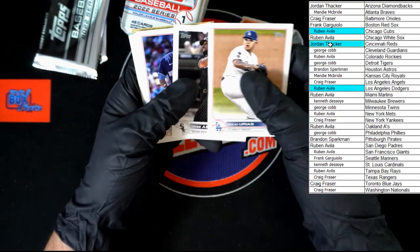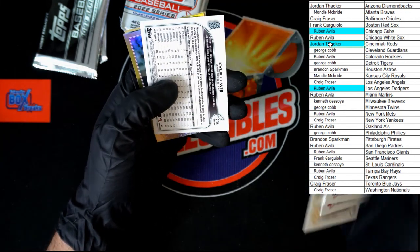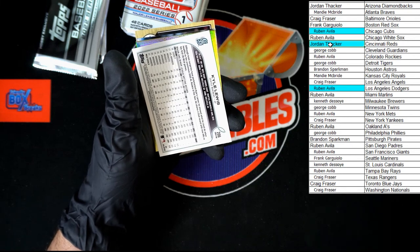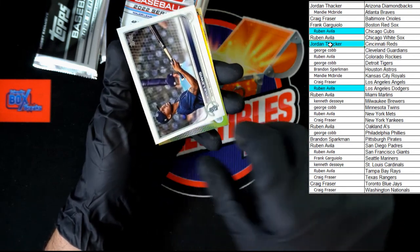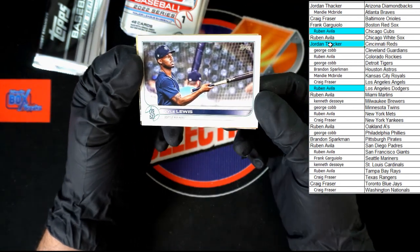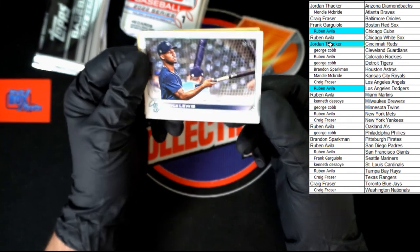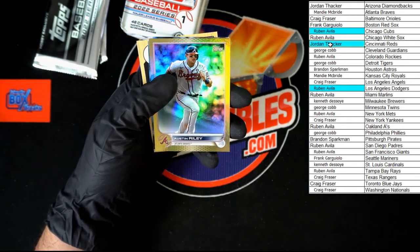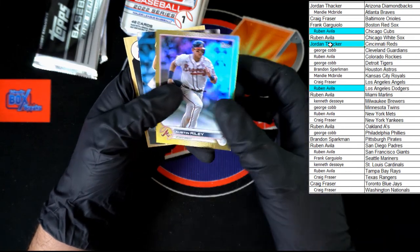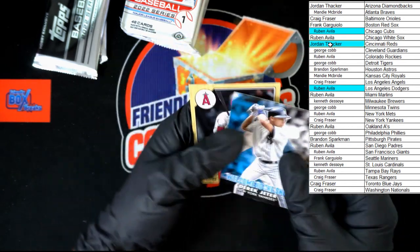Urias, Abreu, Hendrix, Darvish, Perez, Keller, Kyle Lewis — Kyle Lewis short print right there going to the Mariners, going to Frank G. Very nice, very nice indeed. Austin Riley Gold, Derek Jeter Welcome to the Show, and Ohtani '87.